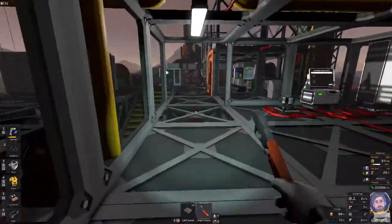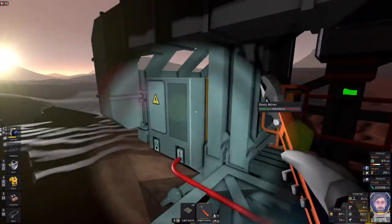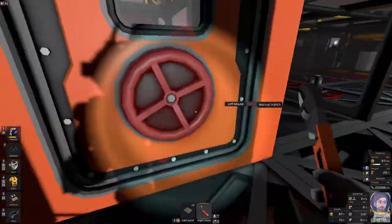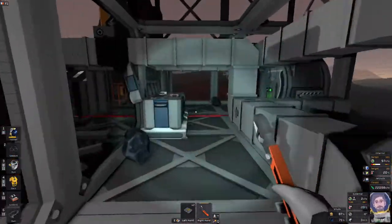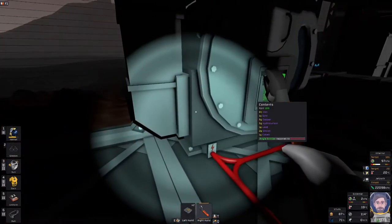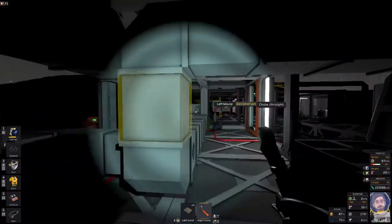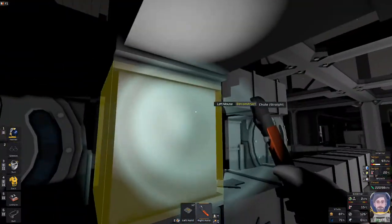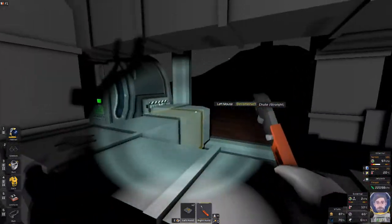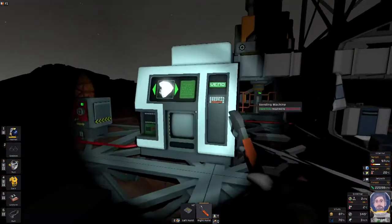I'm just going to take you over to what we've done over here. This is our deep miner that's running constantly, and of course we have chutes because we don't want to ferry ore. So we're shooting them straight into these centrifuges. We use a junction block here to continue the path. Two of these are being fed, and then we've created chutes to come out, and we've built a vending machine.